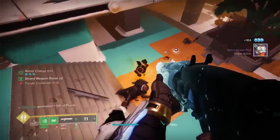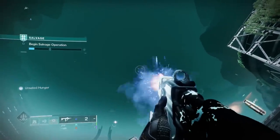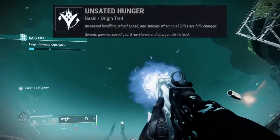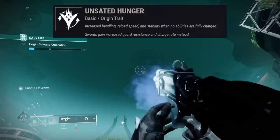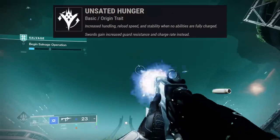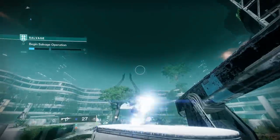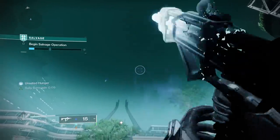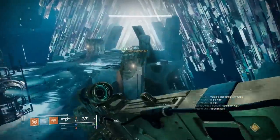For me personally, this is the most disappointing weapon of the entire set. Before ending things off, I do want to show off the origin trait since we haven't discussed it yet. The origin trait on all these weapons is Unsated Hunger, and it increases your handling, reload speed, and stability when not a single ability is fully charged. As you can see in the background gameplay, it's a pretty damn good buff, but constant ability uptime is something that most builds strive for in Destiny 2, so I'm not too impressed by the usability of this origin trait, since my goal is to avoid running out of ability energy in the first place.